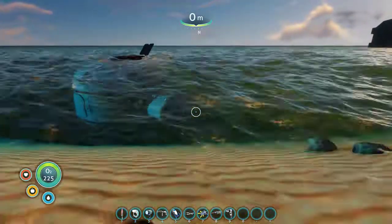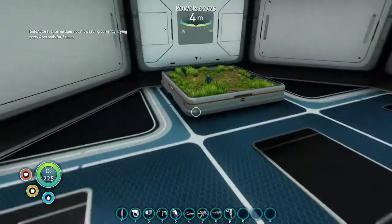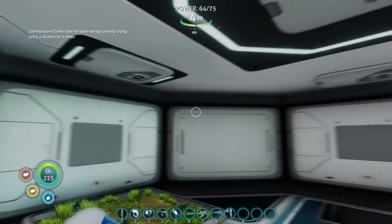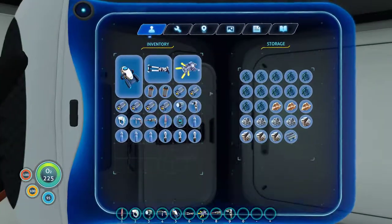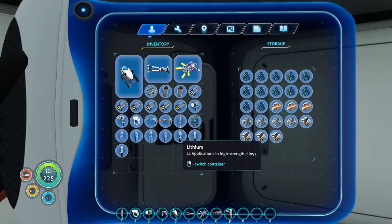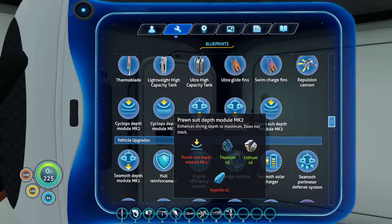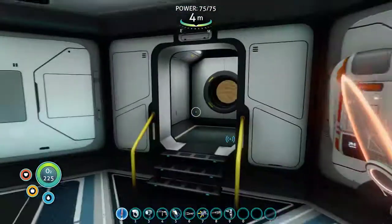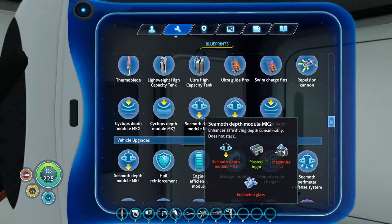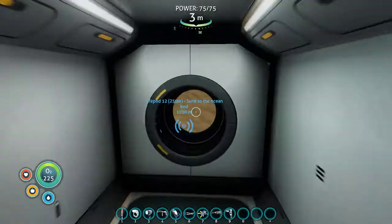Perfect timing — it's just starting to dawn right before I'm going back underground. I just killed one. Those are the Bulwot replanted. I need to actually grab: plasteel, two lithium, and five titanium. That's everything I need. Yeah, that's everything — just confirming and reconfirming.